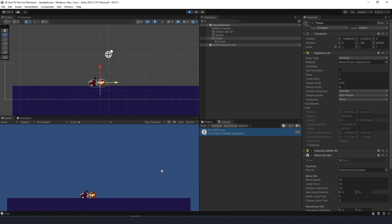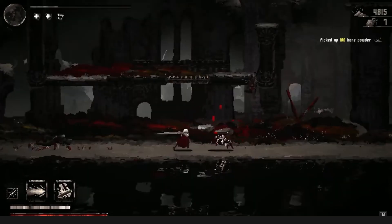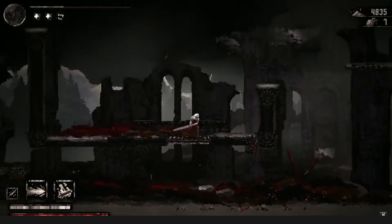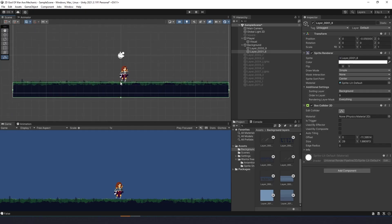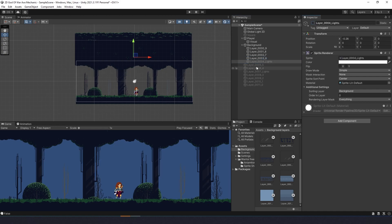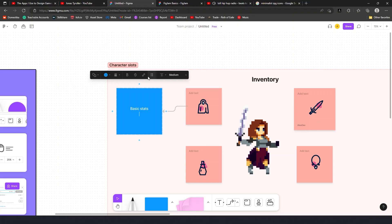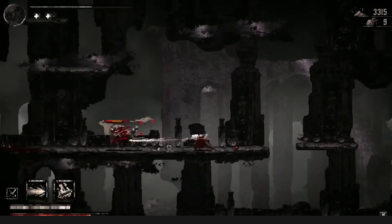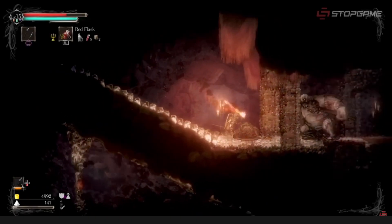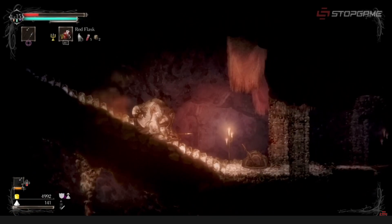When I began development of this game, my main goal was to create a 2D souls-like experience and the game Moonscars was a great inspiration. I even managed to copy some of its mechanics, like weapons, battle system and some enemies. However, as with any development process, things can take unexpected turns. Making the stat system and item system was taking me further away from Moonscars, but at the same time made my game more souls-like than I expected.